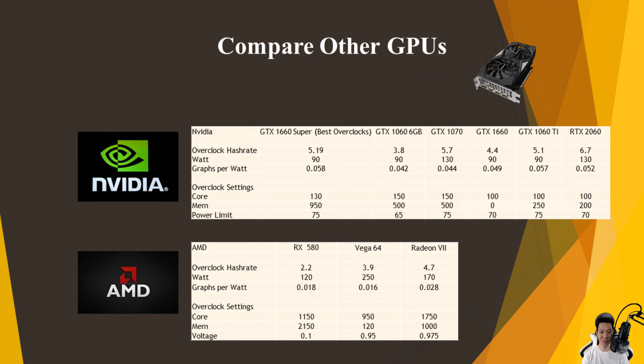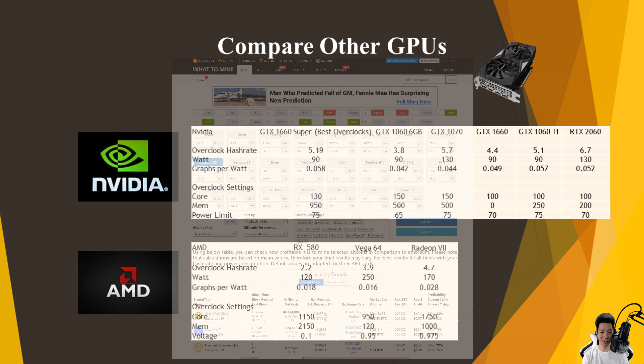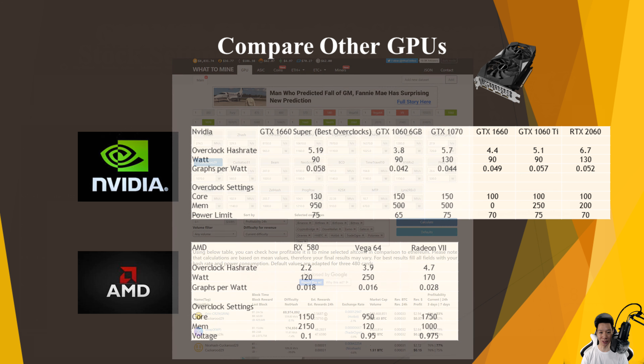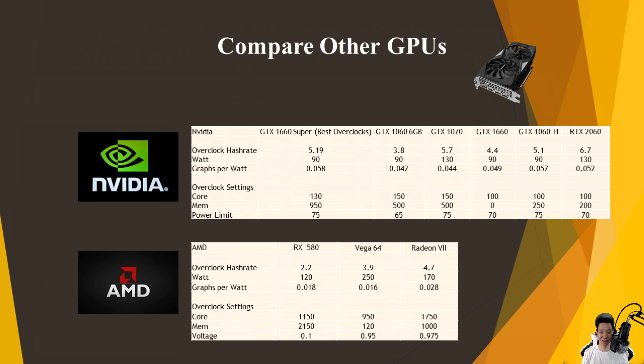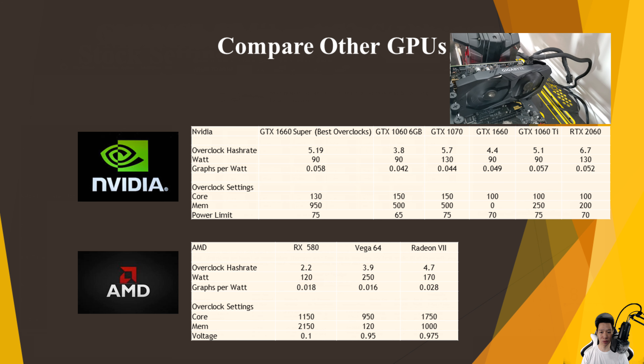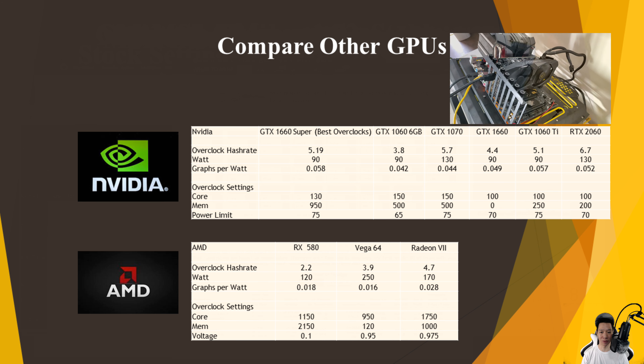Now comparing the GTX 1660 Super with other graphics cards — I did grab all these figures from WhatToMine so they may not be exactly correct, but please let me know in the comments what hashrate and power draw you're getting and what your overclock settings are so we can all help each other out. The overclock settings for other cards were also pulled from WhatToMine so your results will vary. To sum it up, the GTX 1660 Super averages around 5.19 graphs per second pulling around 90 watts, so it averages around 0.058 graphs per watt.